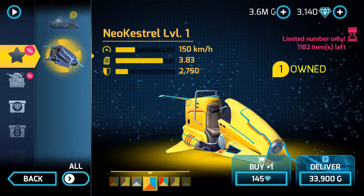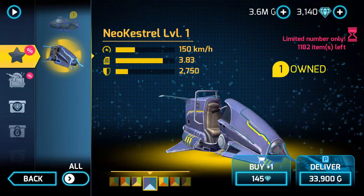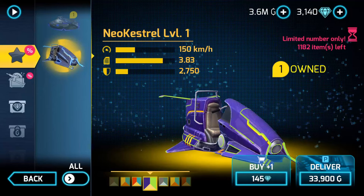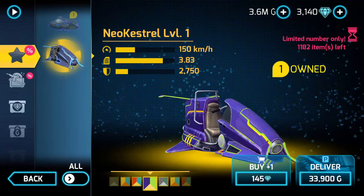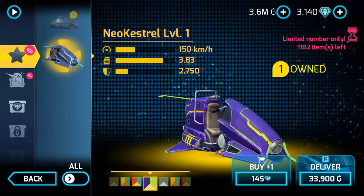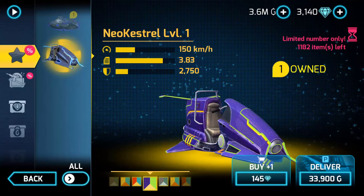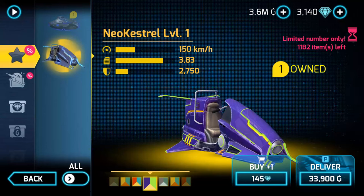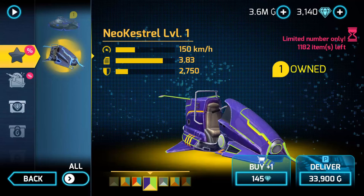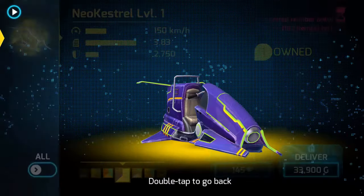Let's go to the purple one — I'm going to deliver this one. So the specs for the new Drillcase: 150 kilometers per hour, 3.8 deceleration, and the damage resistance is like — don't crash. So don't buy it again. It looks cool, I'm not taking that away, but don't buy it.